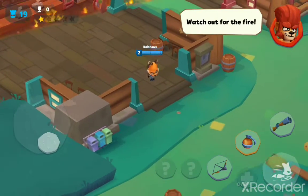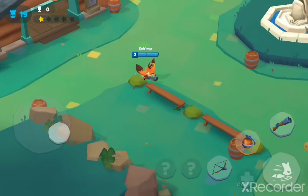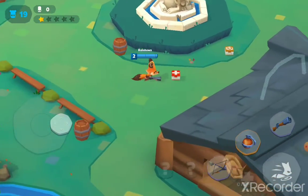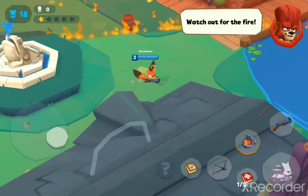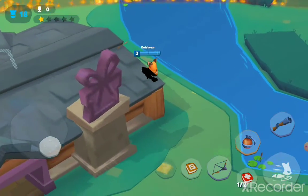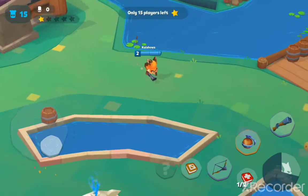Watch out for the fire! I figured that out. The wind is knocking the door back and forth. Let me grab these — I don't know what these are, but I'll grab them. Watch out for the fire. The fire can go in water? That just does not seem normal. Good thing though, I can move faster than the fire.